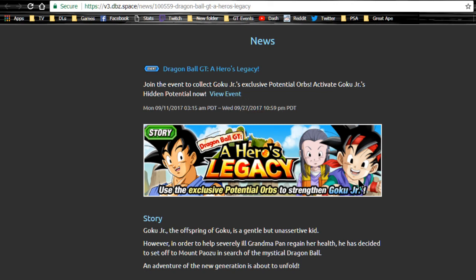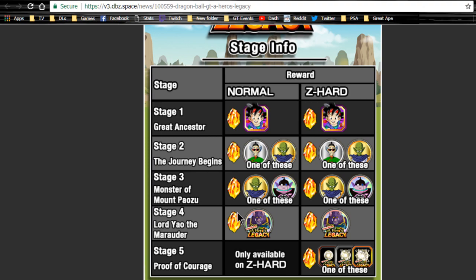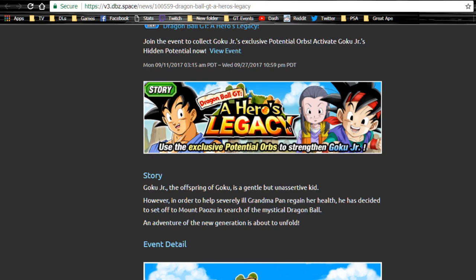Hero's Legacy is running until September 27th - you have one more week to grind out Goku Jr. I currently have my one Goku Jr up to super attack 10 and everything. I'm working on getting my second one to super attack 10 with two paths unlocked. I highly recommend at least getting one of them to super attack 10 because he's really viable on a couple of teams and is free to play.